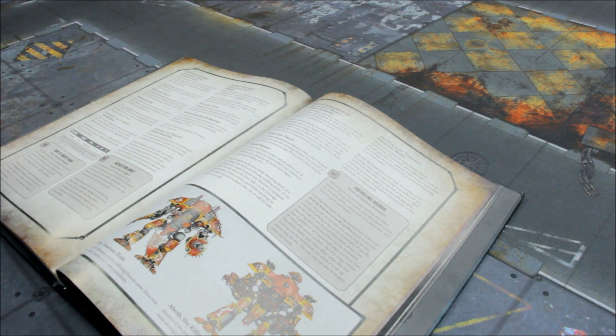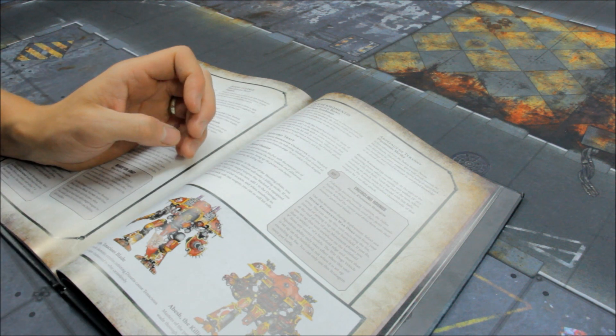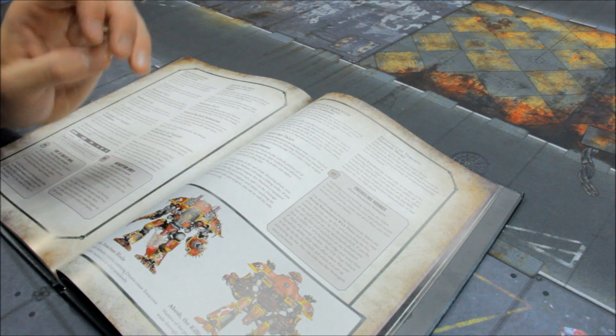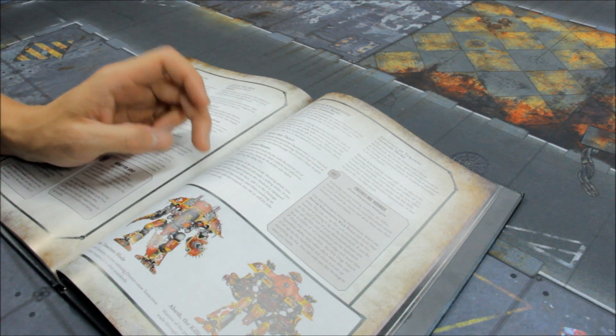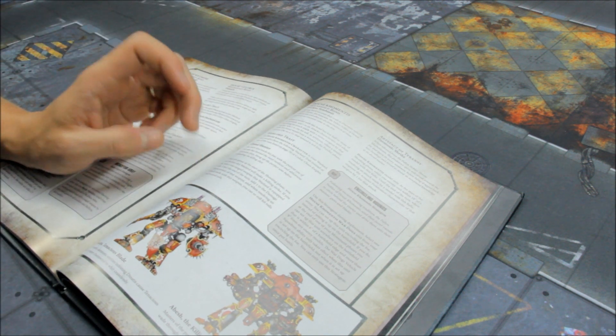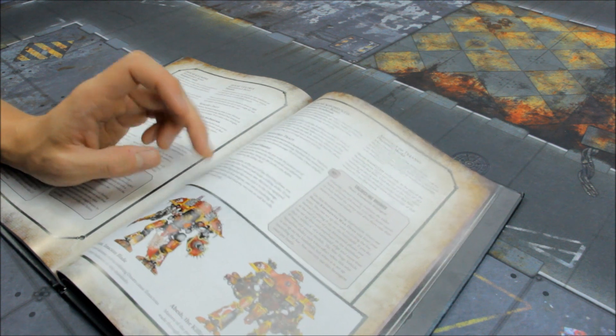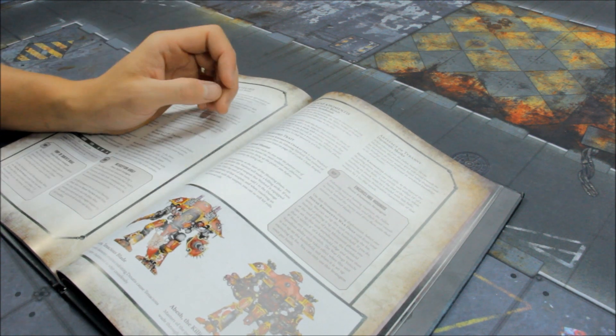The warlord trait is Dread Hunter: once per game at the start of the shooting phase, you can declare this warlord will make a killing strike — select one ranged weapon this warlord is equipped with, and until the end of that turn add one to the damage characteristic of that weapon, and when resolving an attack made by that weapon you can reroll hit rolls and wound rolls. Wow — that's excellent. Give that to the right weapon and it's fantastic. A real gold nugget, I think.